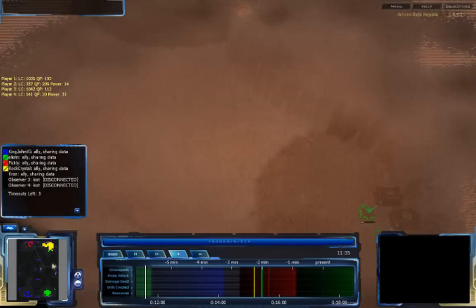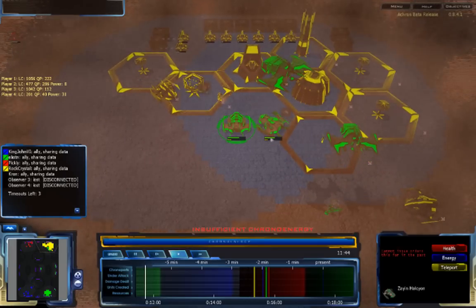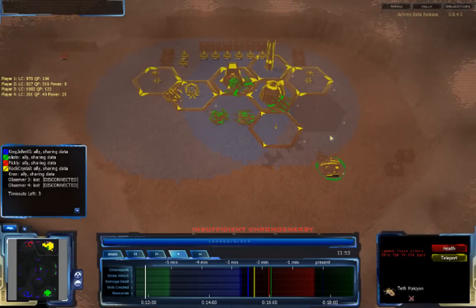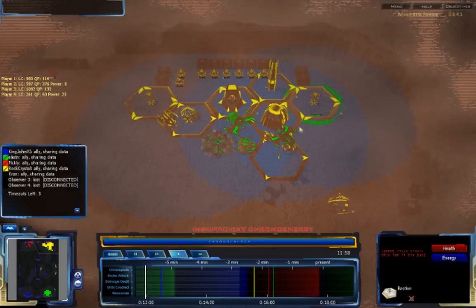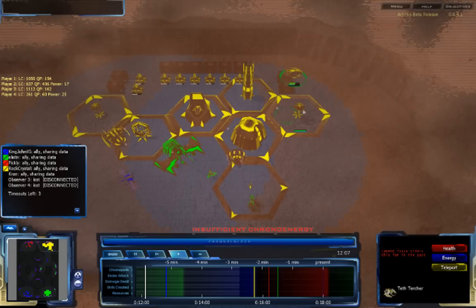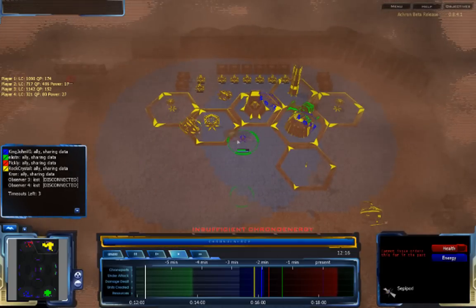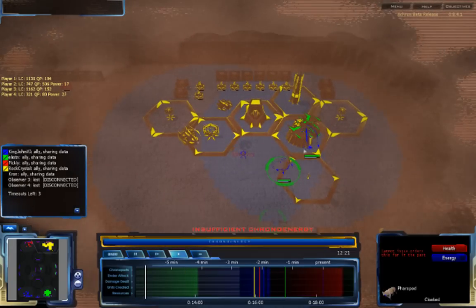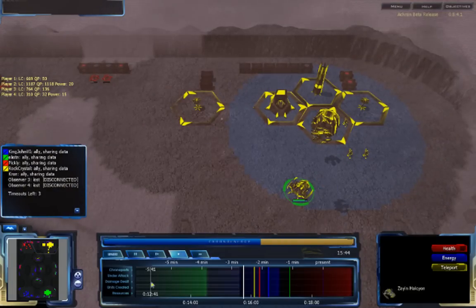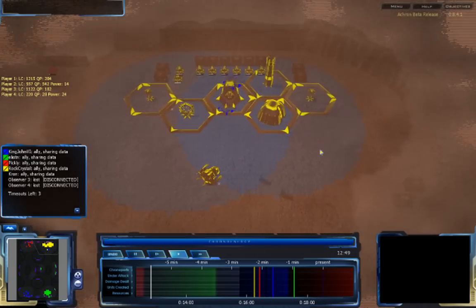The Zion Halkions are getting hit by the Bastions but it's not enough. A Teth Halkion arrives and though it's been comm jammed, it takes care of the Shin Halkion quickly. Zion and Teth Churchers come in doing a lot of damage — the Zion Halkion is destroyed. KingJohn6 also attacked, chronoporting back his Seppipod and Firepods. All players are now chronoporting back their armies. Rockcrystal's slip gate was destroyed before he could use it. He was attacked very heavily in the Unplayable Past, and though he seems to be able to defend, it's still a lot of damage to deal with.